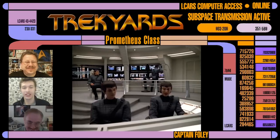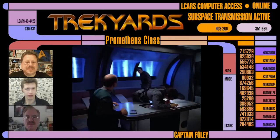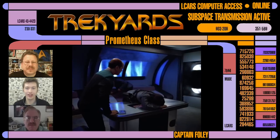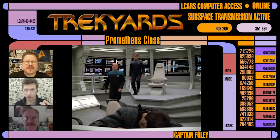Rick, we do see several rooms inside the ship during the episode: the new bridge, the sick bay, and a conference room or some sort of interrogation space. Did you have any input on these sets? And if not, what did you think of them? Does the bridge fit with your vision of the ship?